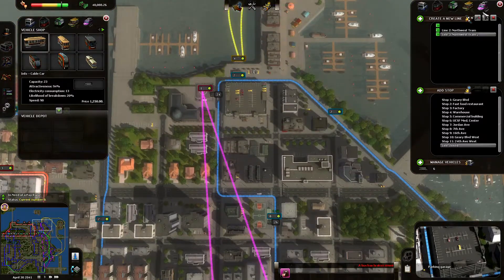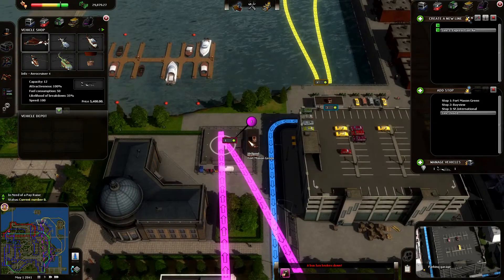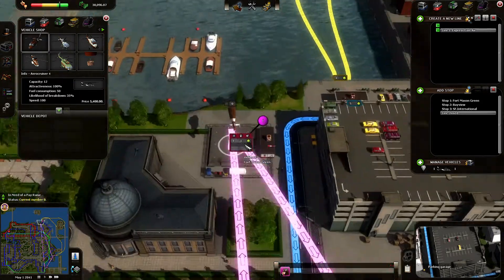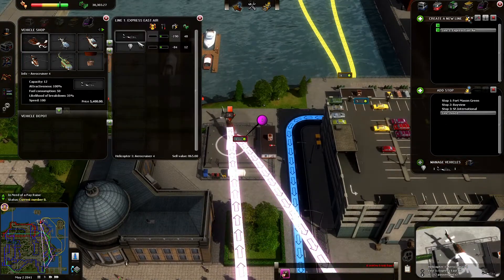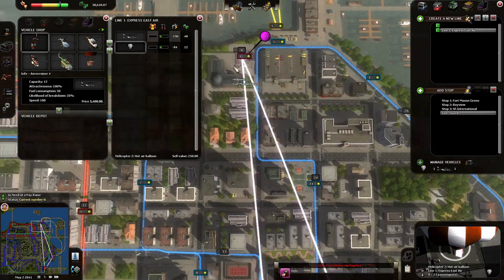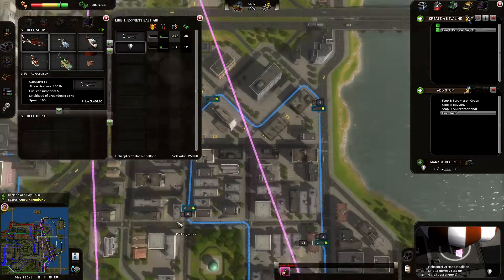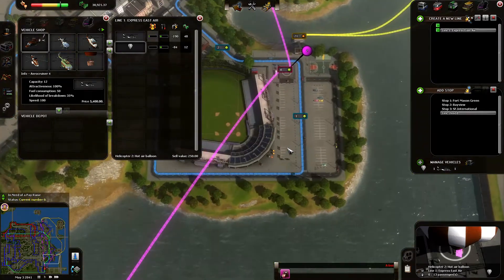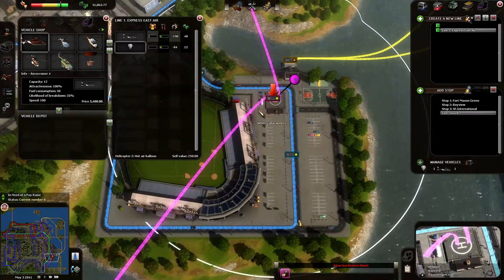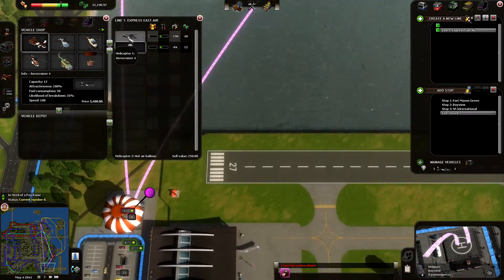I also added helicopters! Here we go to Fort Mason Green — we have a helicopter, and we also have a hot air balloon. It basically covers the eastern portion. One stop right here, and then it goes to our favorite baseball stadium right here. So you can go to the game in style, riding a hot air balloon or a helicopter.